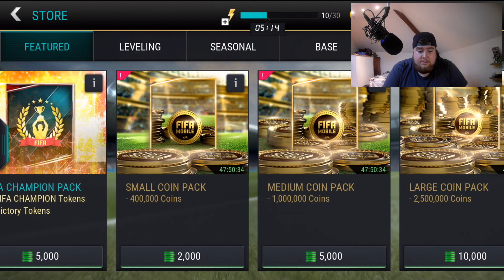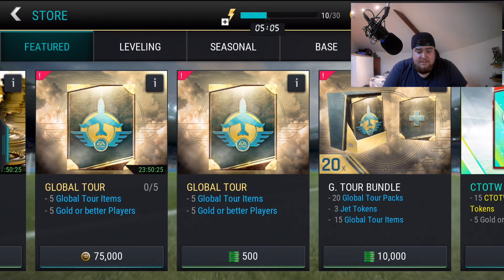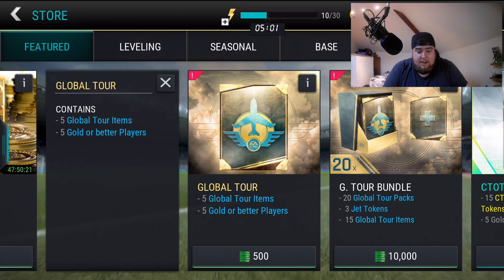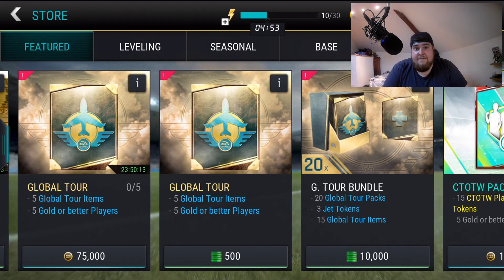There are new coin packs — EA has actually put straight-up coin packs in the game. The 75k pack gives five global tour items and five quarter-better players. There's also a bundle which gives 20 global tour packs, extra free jet tokens, and 15 global tour items.